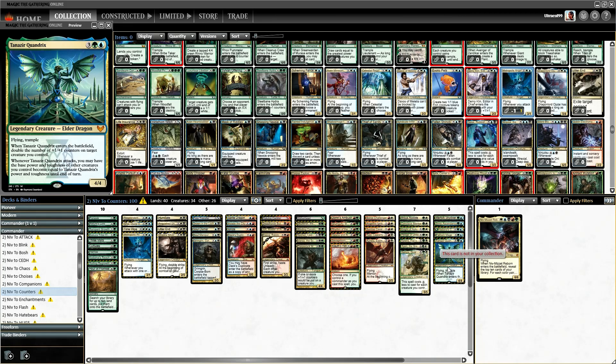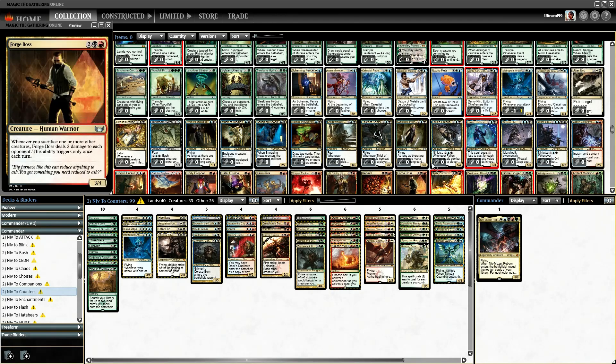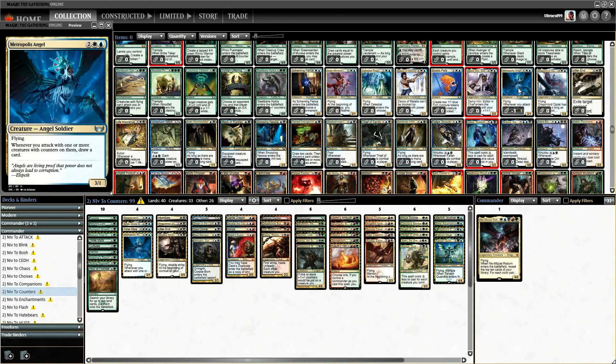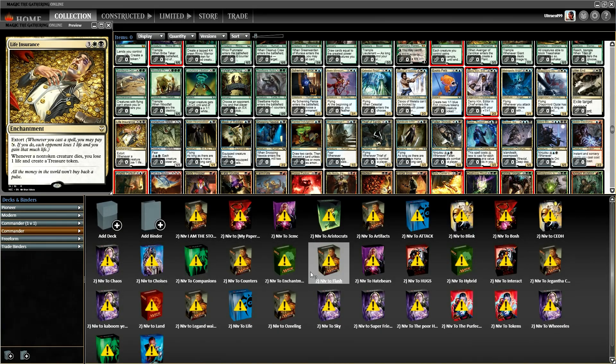We'll take out Tansy or Quandrix — I think it's Taurus. Taurus is slowly falling out of a lot of my decks, he hasn't been as impressive. All right, Life Insurance — extort: whatever non-token creature dies, you lose one life and create a treasure token. This has potential, let's have a look.